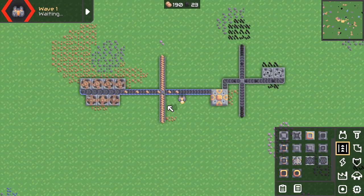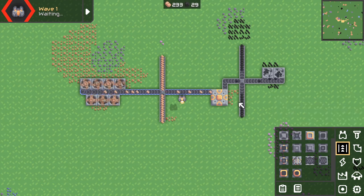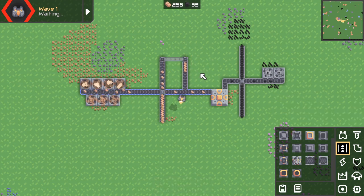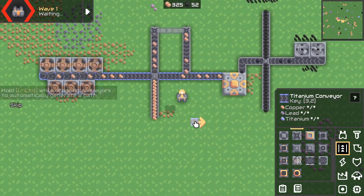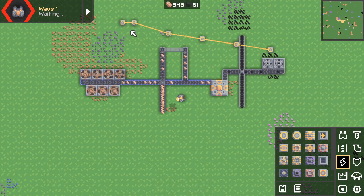Now, if I learn these shortcuts — 3-1 and 3-2 for conveyors, 3-0 and 3-5 for junction — it would be cool to also have the bridge conveyor in memory, because I use them so often. 3-6. So the threes are like getting stuff somewhere — moving things. 3-6 is a bridge, 3-5 is a junction, 3-0 is a router (really awkward to press without a numpad), 3-1 is a conveyor, 3-2 is another conveyor. To connect them to power: 5-1. And 4-4 if we have some liquid conduits.